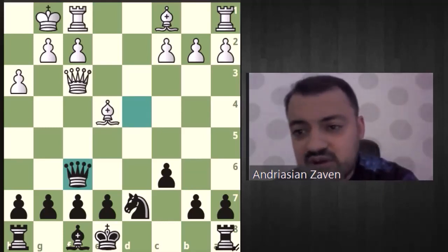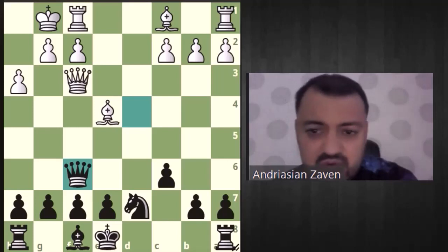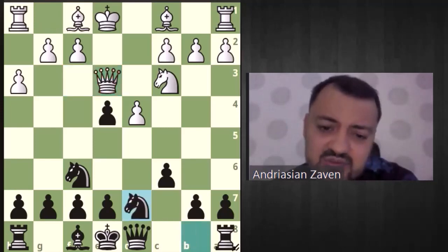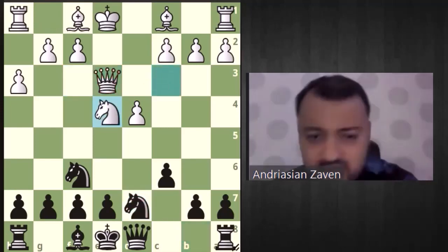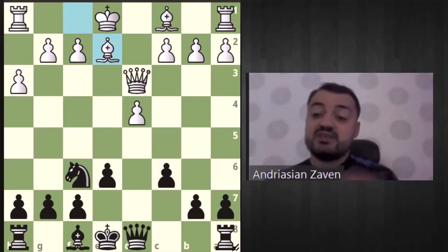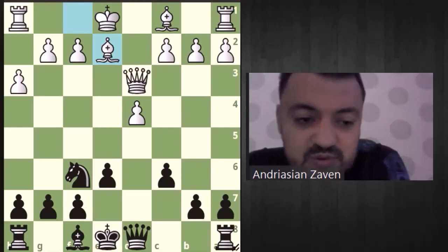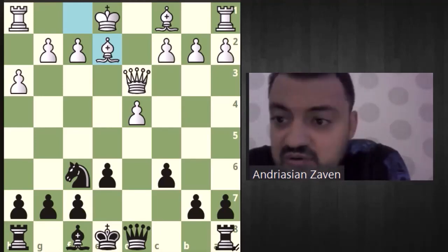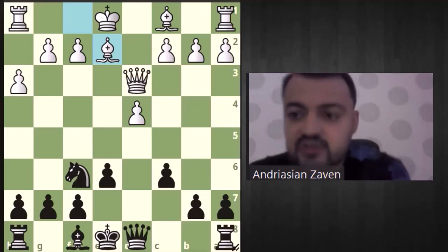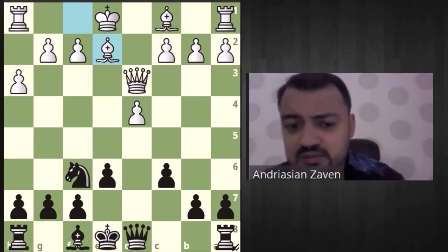You can try and if you have ideas you can write in the comments and maybe we can check it together. So queen e3 is the most interesting idea here. We are playing knight bd7, knight d4, going into this famous structure — evaluated as plus equals. I played even with white but once I managed to lose this position in 20 moves with white, because there comes a moment you don't know how to break the position. It's really very hard to break — too solid. With black we are simply waiting: bishop e7, short castle.